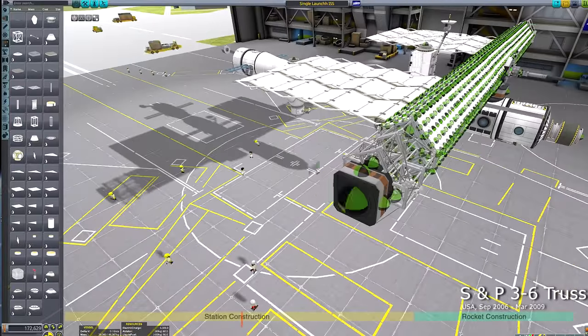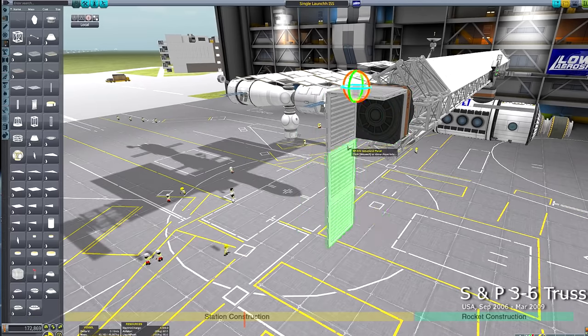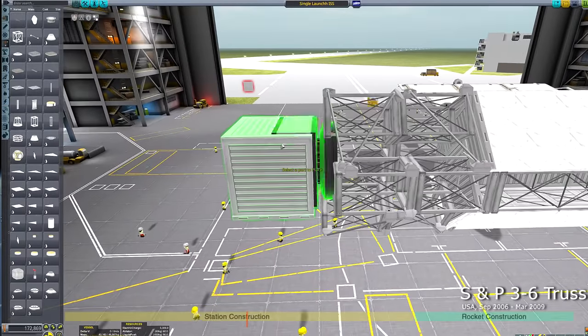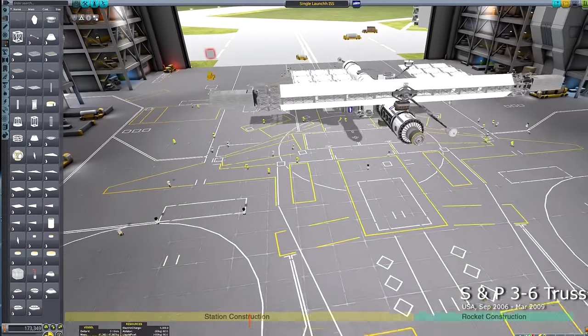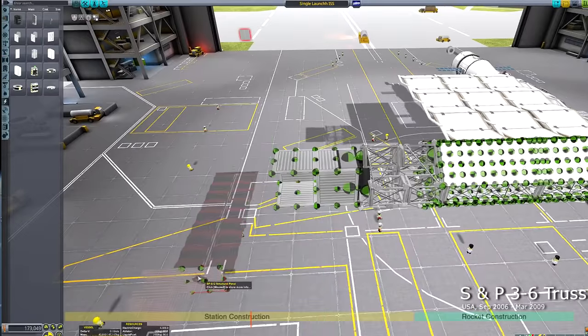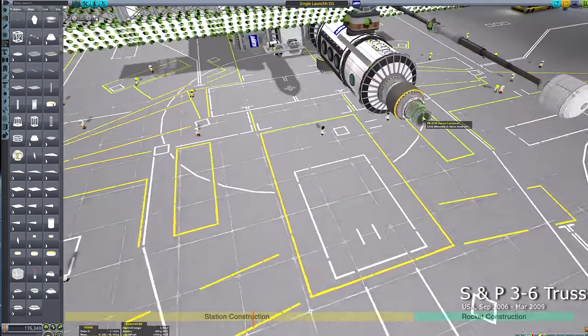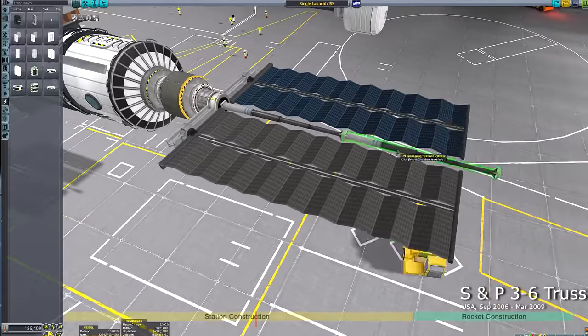You may have noticed the truss structure is actually attached to the main station by a rotation servo. My idea is that I'm building the space station as it will look in orbit, so I can get the scale right — but when it comes to actually launching, this whole truss structure will be rotated to be in line with the main station body to make it a bit more launch-friendly.